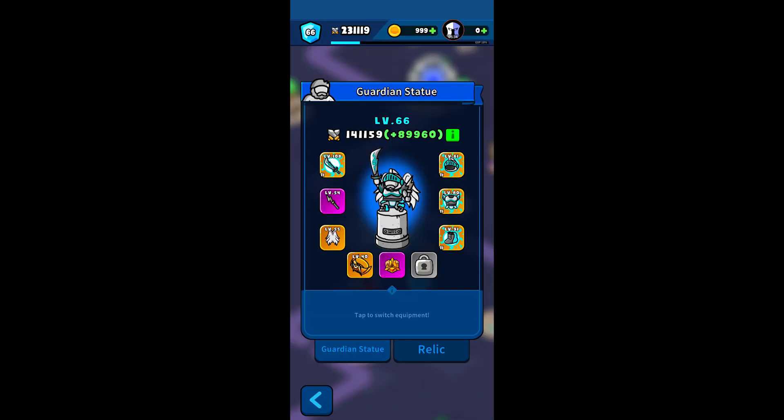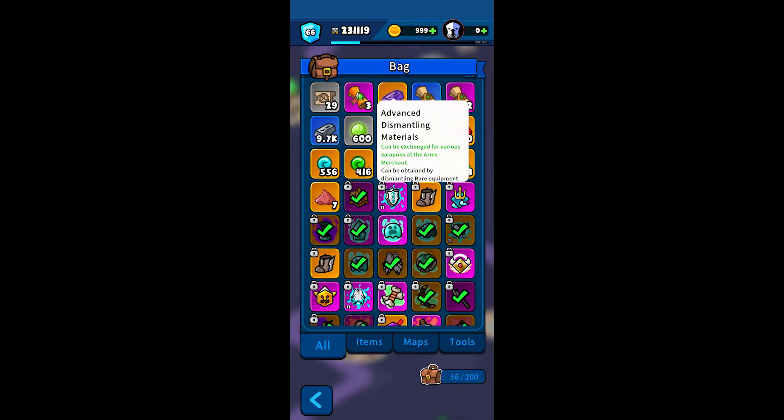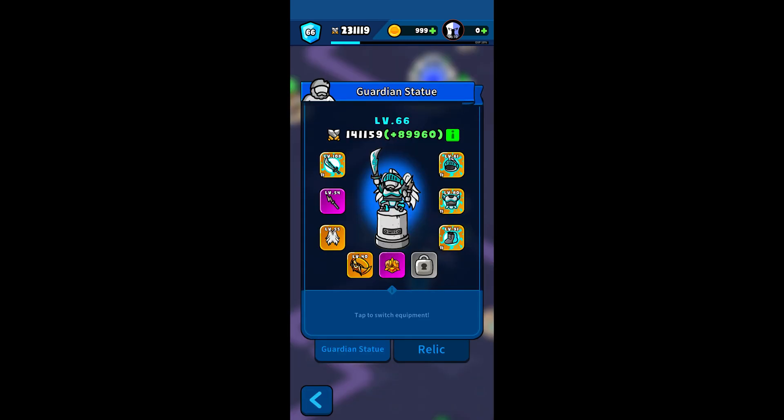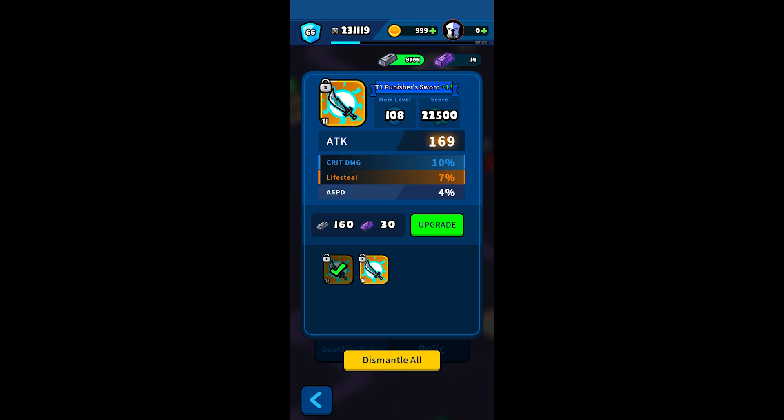The next big change is that gear is now upgradable — we finally have a use for those advanced metal bars we've been getting. In order to upgrade, the gear has to be equipped, so if you don't see the upgrade button, it's not equipped. Upgrading raises the base stats; it does not raise the percentages. It gets pretty expensive fairly quickly. I had well over 100 advanced bars before this and I'm already down to 11 because I focused all of them on my weapon. I stopped when I noticed the life steal percentage was not going up — only the base attack kept going up. Keep that in mind when doing your upgrades.